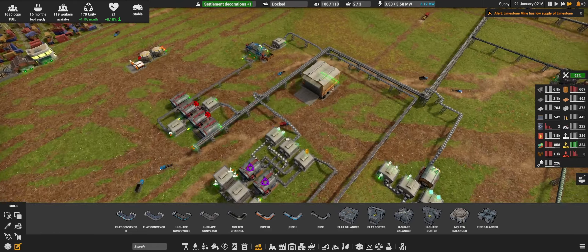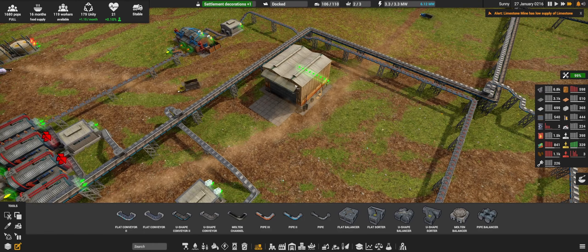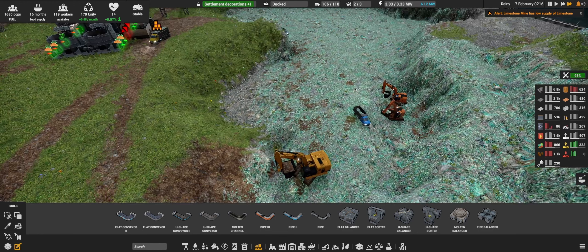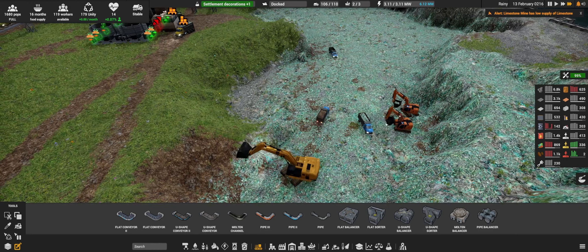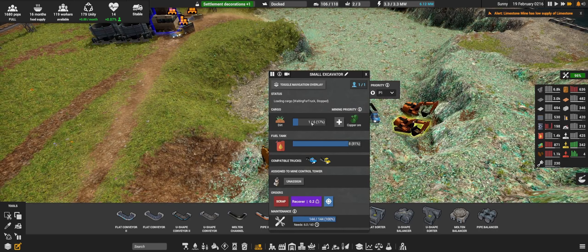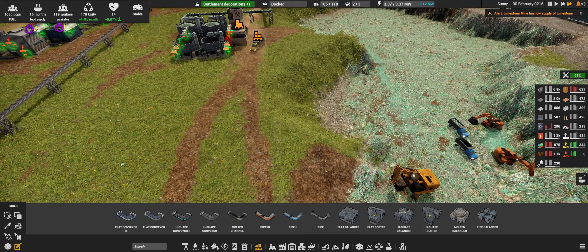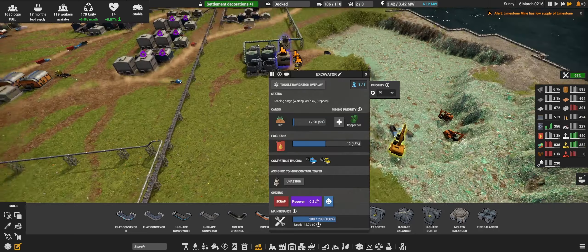Thankfully our trucks are not stable — maybe I should start replacing some of the older trucks. In fact we should replace all these old excavators too. This one actually takes up six in one scoop and this one takes up 20. This is more than twice as efficient as the old ones.